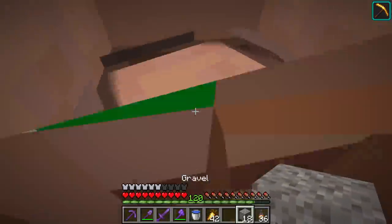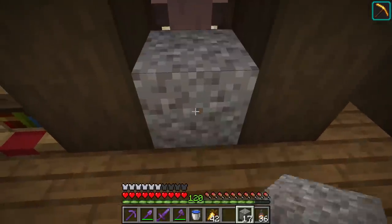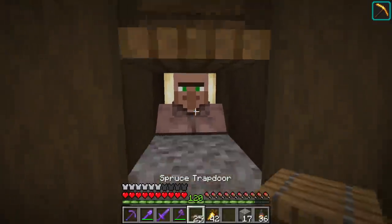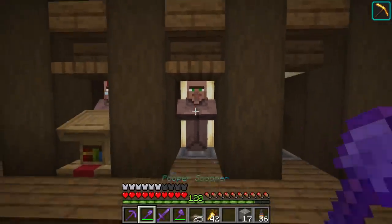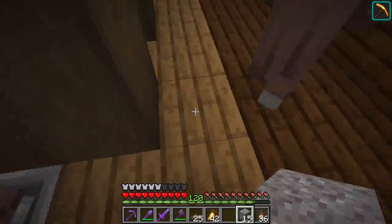Every once in a while they'll wander in on their own. If I'm quick enough I can block them in — I failed that time, but this time I got him. You're trapped! I put a trapdoor here and he can't escape because he's two blocks tall and can't fit through. Then when I want to go hunting for the books we need...